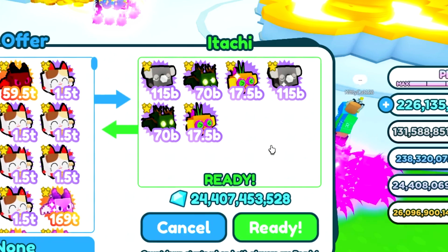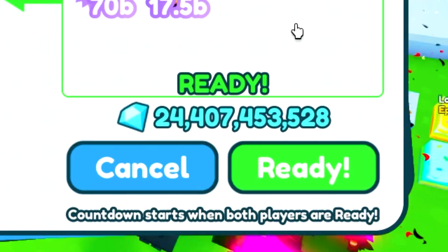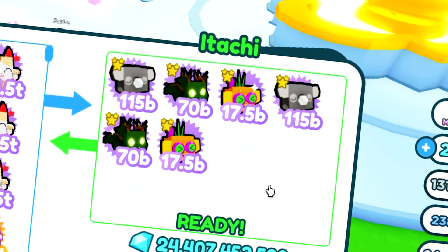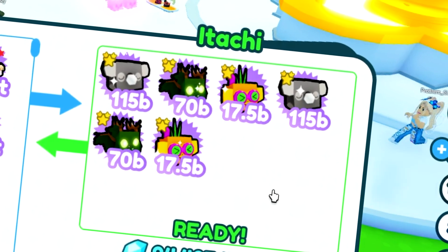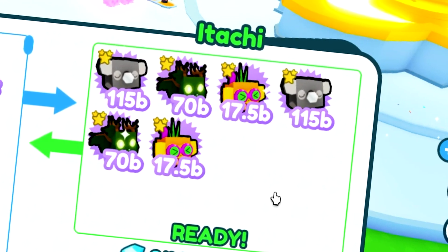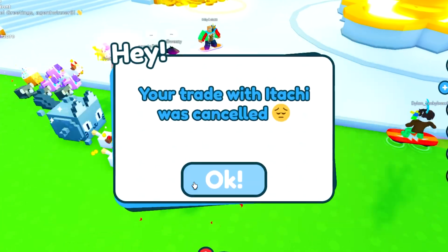We got another trade — I don't think it's gonna be that good. It's 25 bill, two nature dragons at 6 bill, two koalas at 4 bill, and the punkies going for 9 bill each so 18 bill — that's only 52 bill total, which is obviously not a good trade, so we're gonna go ahead and cancel.